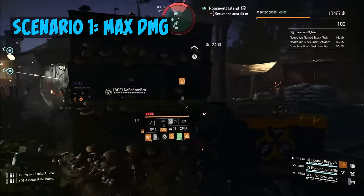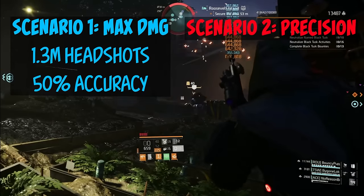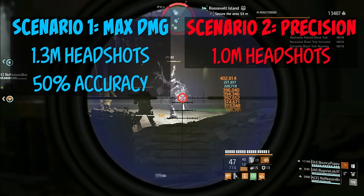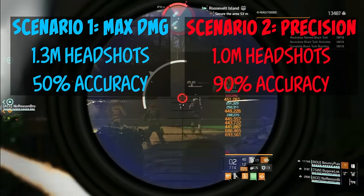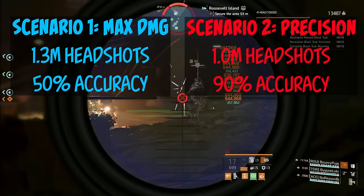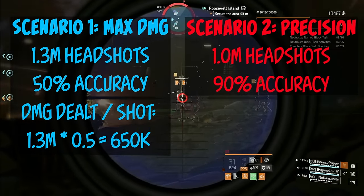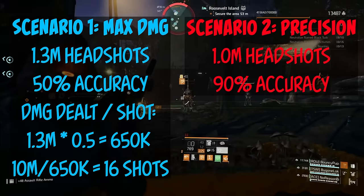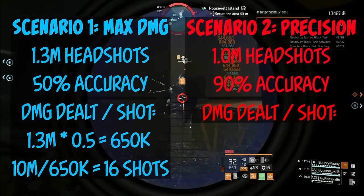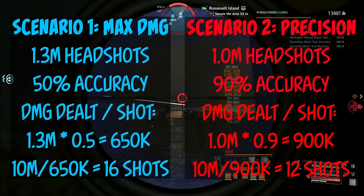In scenario one, you manage to land headshots dealing 1.3 million damage each, but due to missed shots, you hit the target only 50% of the time. In scenario two, with the precision-focused build, you deal 1 million damage per headshot — 300,000 less — but you're hitting the target with a 90% accuracy rate. In scenario one, 1.3 million damage at 50% accuracy gives 650,000 effective damage per shot, requiring 16 shots to defeat the 10 million HP enemy. In scenario two, 1 million damage at 90% accuracy gives 900,000 effective damage per shot, requiring only 12 shots.